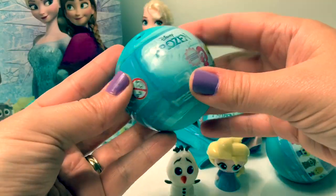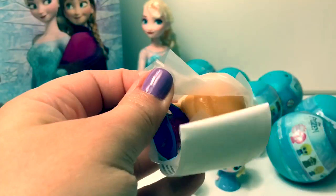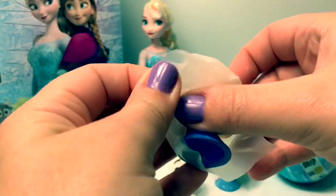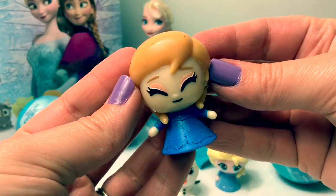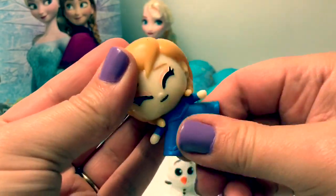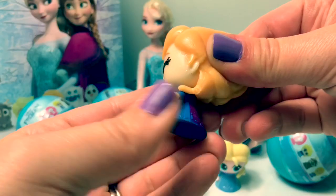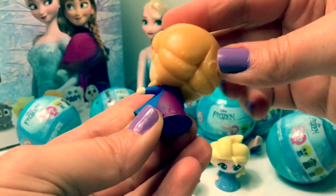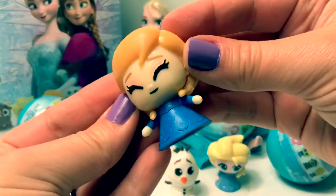Who's next? Here's Princess Anna! Her dress is squishy, and her hair is also squishy. She's wearing pigtails, and her dress is two different colors. Super cool!